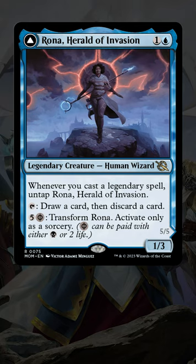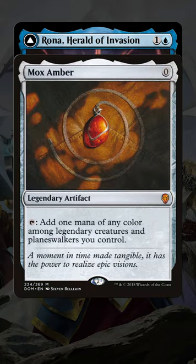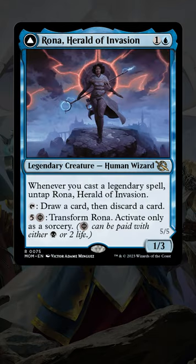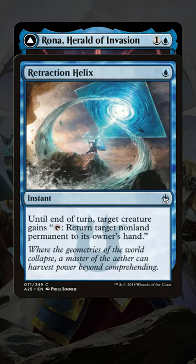Notably, there are a couple of zero mana legendary artifacts — Mox Amber and Mox Opal — that can help Rona generate infinite mana and infinite storm count. The third piece of the puzzle is Retraction Helix, an instant that gives a creature we control the ability to tap to return a non-land permanent to its owner's hand.